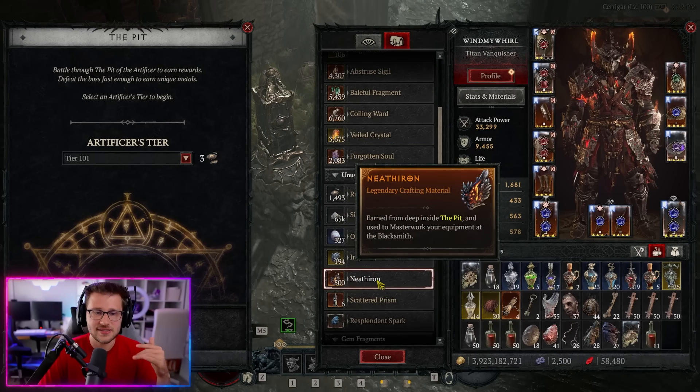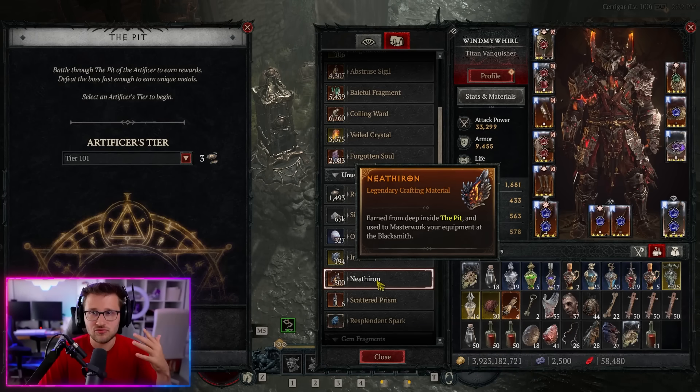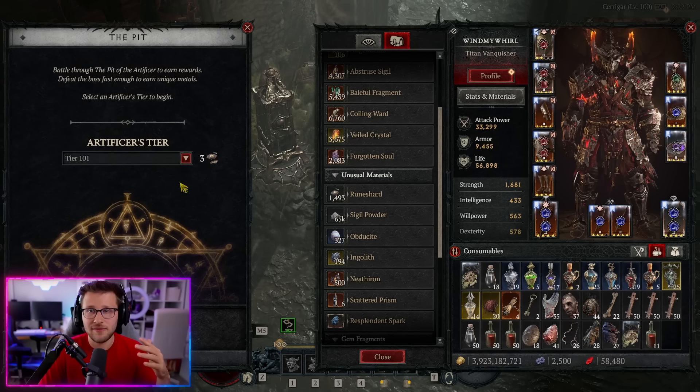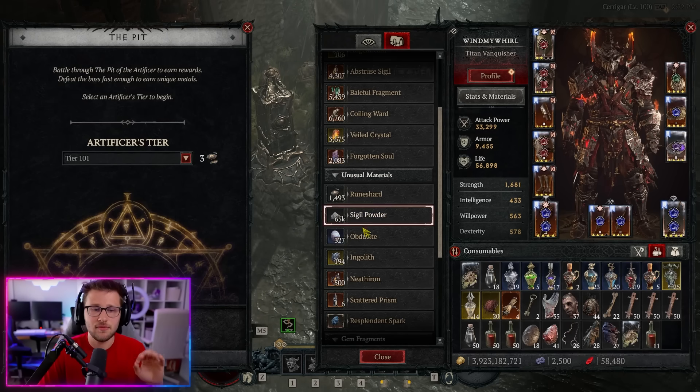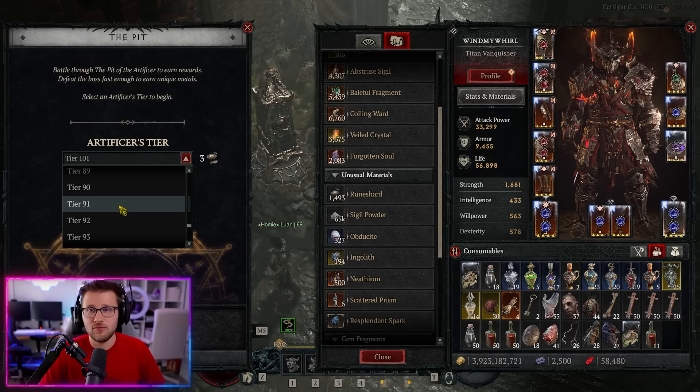You can speed run tier 101 and get 60 neath iron per run. Once you start going to tier 110 or 120, they're not only much harder but you get less resources for the payoff. For example, pit tier 110 gives you like 64 or 65, and each time you go up 10 pit levels you're only getting like four or five extra materials — and it's much harder, so it's absolutely not worth it. Run tier 101 for max efficiency, and if you're struggling, run tier 91 or something in the three to four minute range.